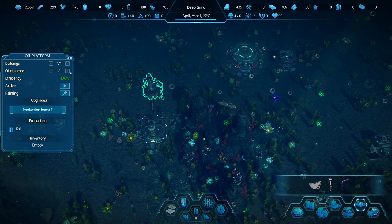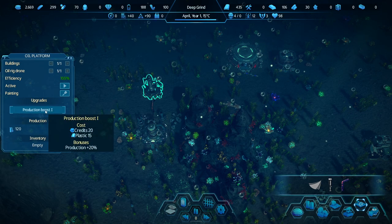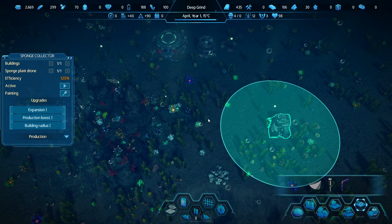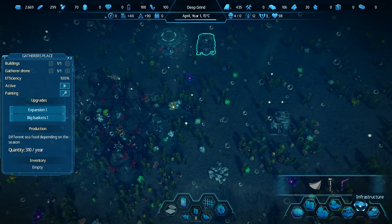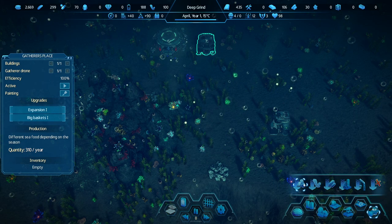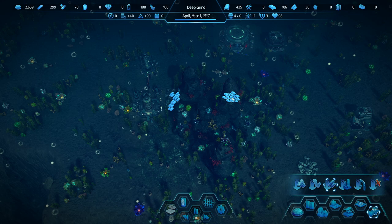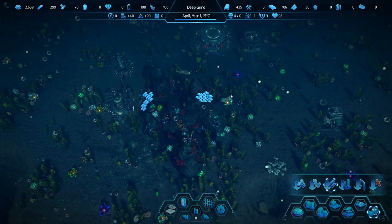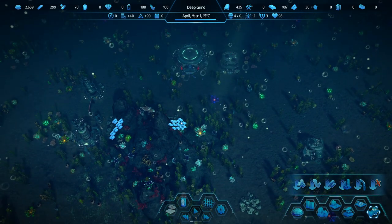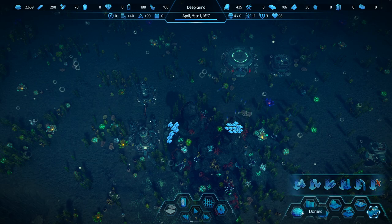I would have thought this would use power. Maybe I should have left the tutorial alone. The gatherer's place — with it, we want to gather some other stuff. Under 'clear buildings and resources' there's a gather option: gather stone, iron, plastic. I think there's some metal in here if we select this area. So I just dragged it over there — the selecting areas are really hard to see, but they're going to collect some metal here. We probably want some power as well, and research.